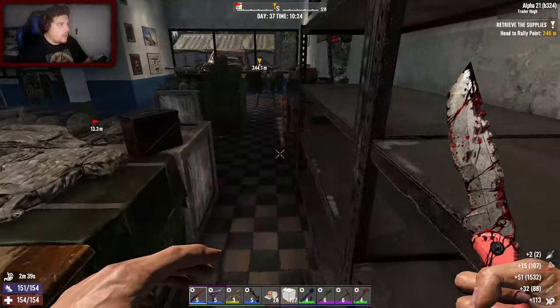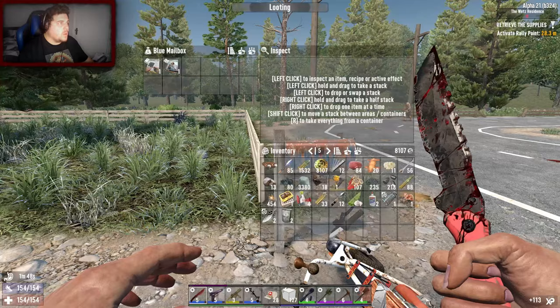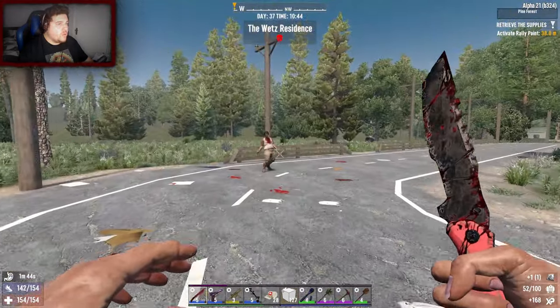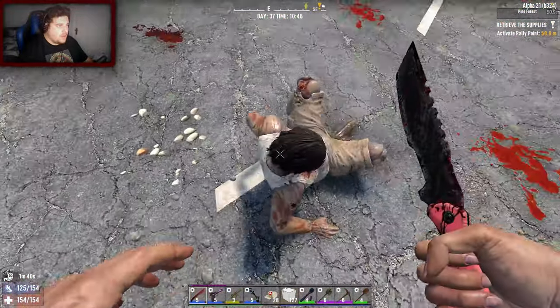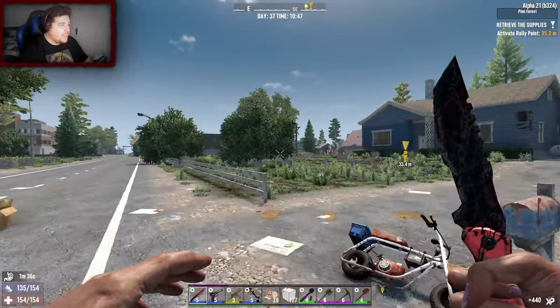Nice - more ammo we didn't have, I'm a fan of that. We have time - we'll raid the Wet's Residence. Oh, wiring! Just give me Forge Ahead please, I want to be able to make steel stuff. Oh, you went down like a sack of shit. Gutted. Check the trash because you never know - nope.